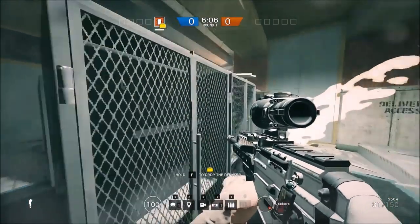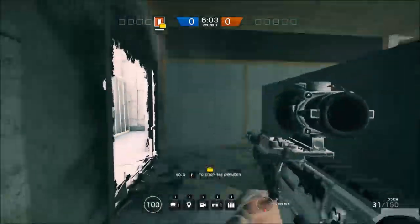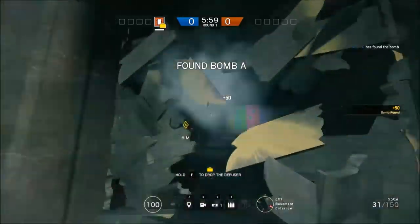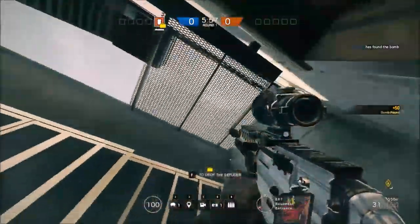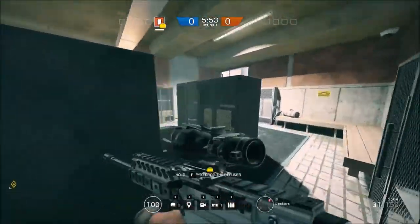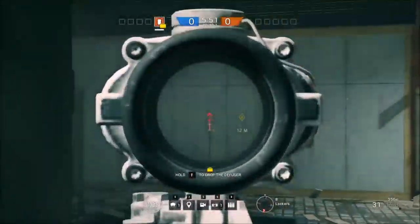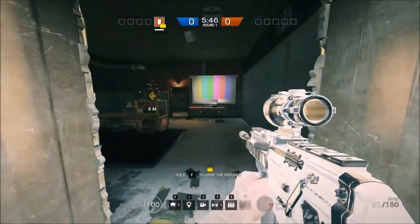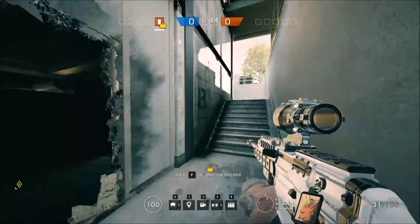From here you're going to want to take the projector room and plant on the A site for this doorway. Then you'll hold it from above, down there, or even with characters in the locker room. Normally people won't reinforce this wall because it doesn't really make too much sense to, so it should be easy to hold once that bomb is down.